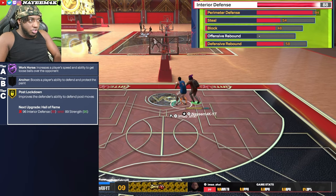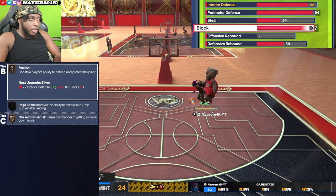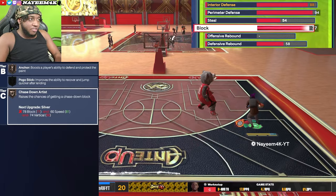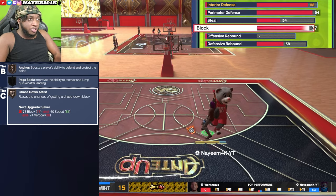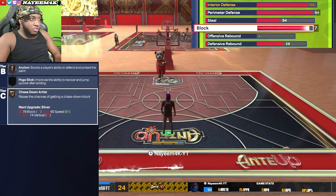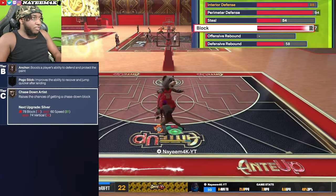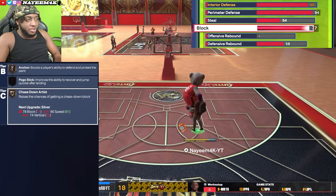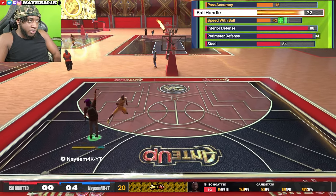After that, we're upping block to 77, so we get bronze anchor and bronze chase down artist. With this 77 block paired with the 88 interior defense and high perimeter defense, you'll be able to cut off a lot of people that have a 94 driving dunk who are looking for a rim run. You can bait them into going for the drive, and once they try the dunk meter you might be able to cut them off and take them out of certain animations.